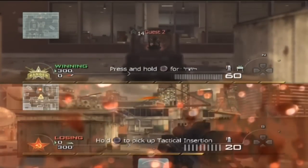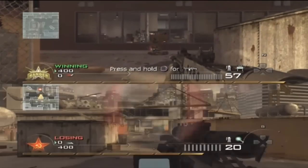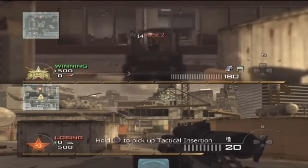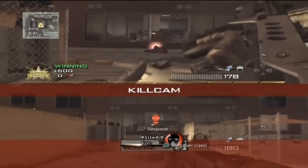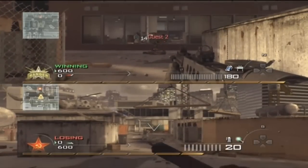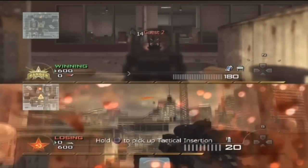The same case with the TAR-21. With cold-blooded it's a three-shot kill without stopping power. Switching to a stopping power class, it's a two-shot kill. So you can get away without stopping power on the TAR-21, though it is nice to have. I'll review all this information again at the end of the video.